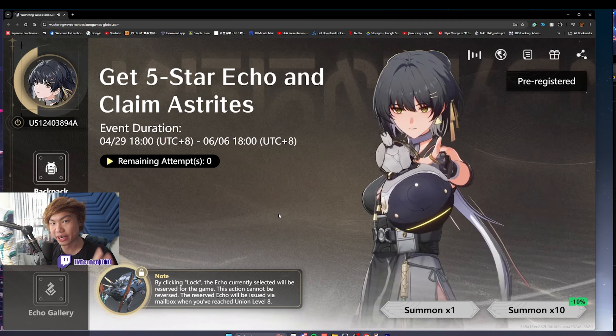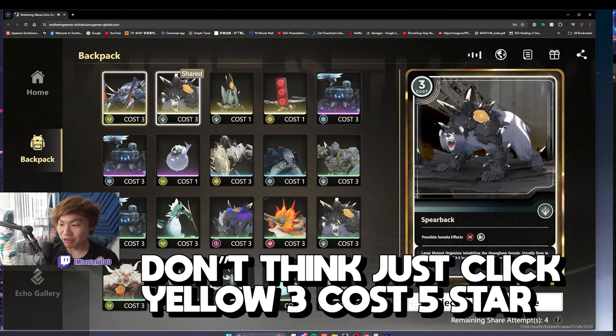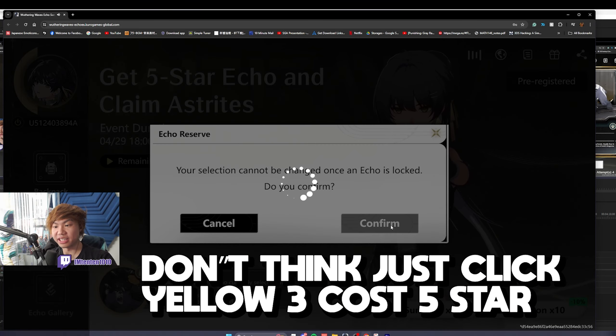I'm gonna tell you the secret to the new Wuthering Waves pre-register event today, and that is: don't think. Just click the yellow free cost, select, lock it in, boom, done.